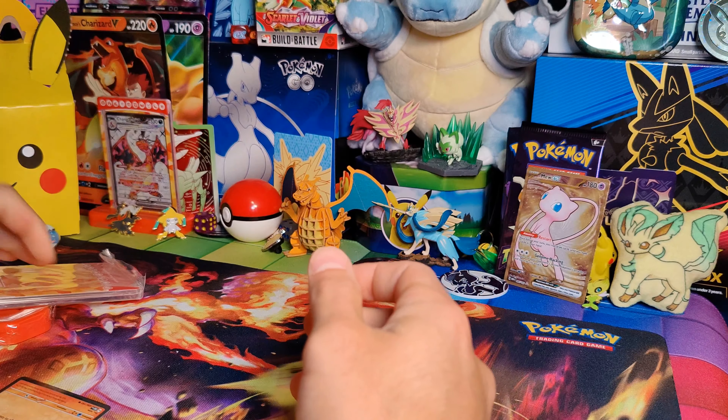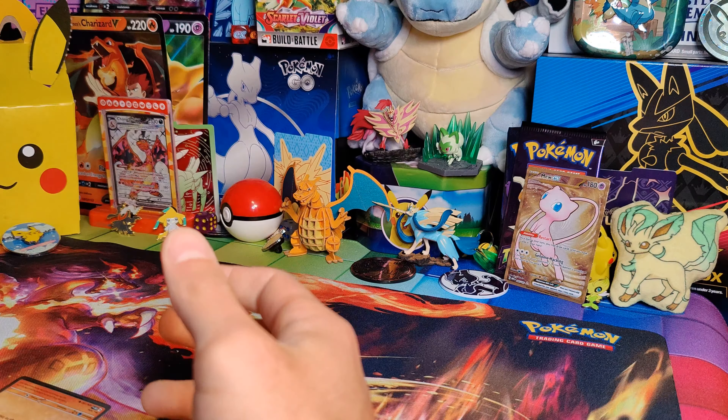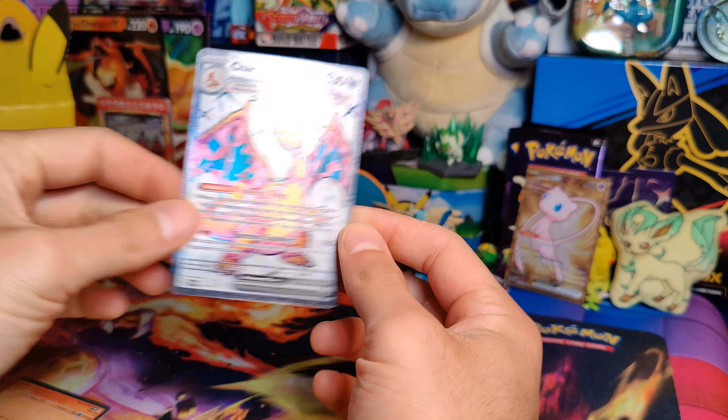Well, hello again. I'm Andrew, Andrew Pulse Pokemon. Thank you for joining. This is a ripped package, but this is a Charizard EX Premium Collection. One I have opened up, I think, twice now, but it is one of the cooler collections of the Scarlet and Violet expansion so far.